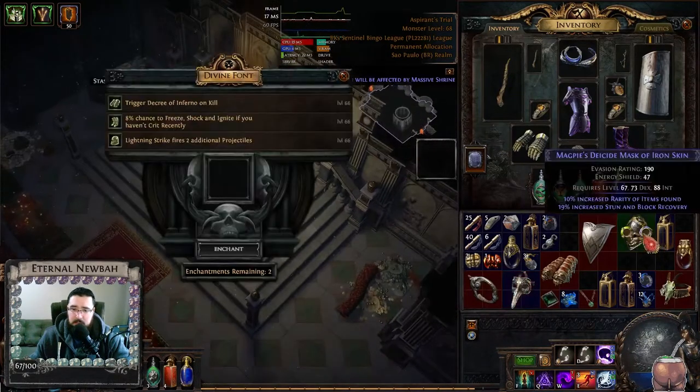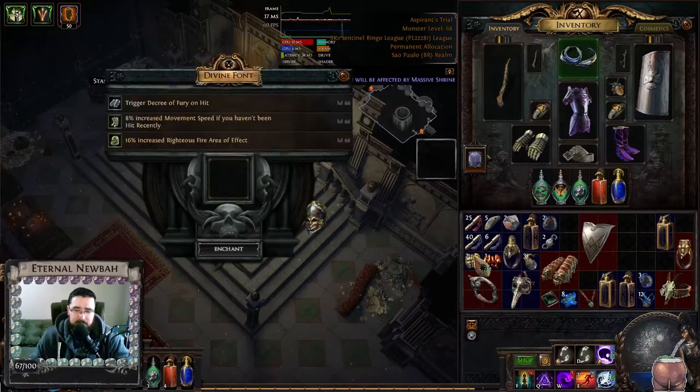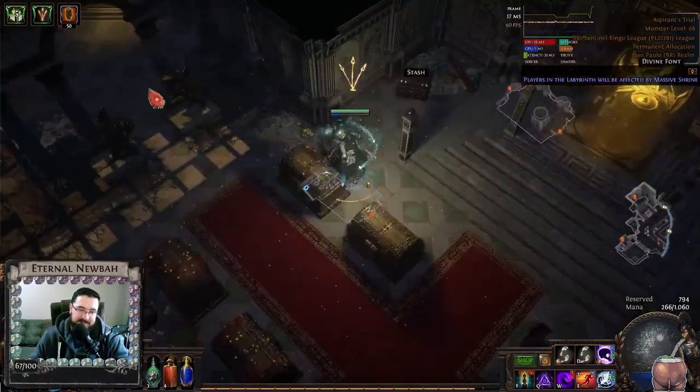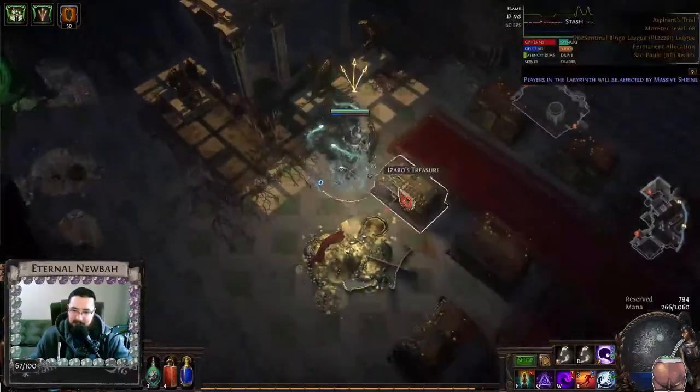So let's put this one here — now it has this enchant. The other one we got: Righteous Fire has increased area. I can't believe it. We were playing RF this league and we never got the enchant we wanted.